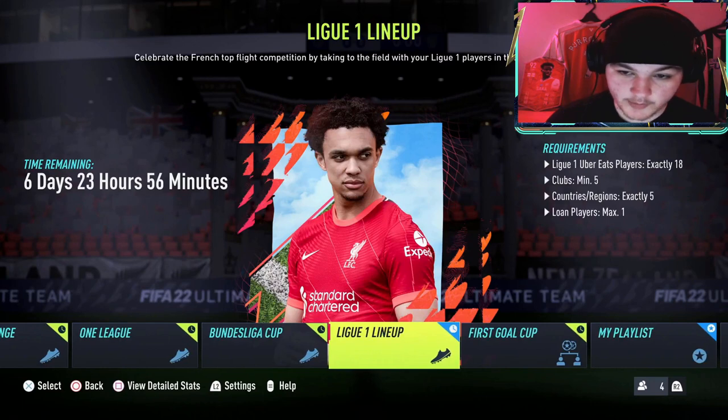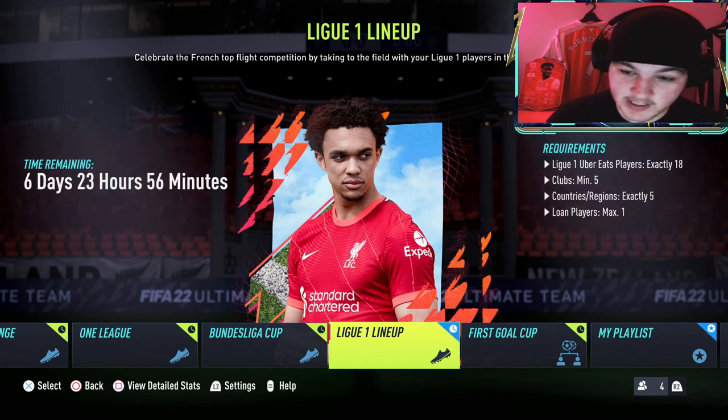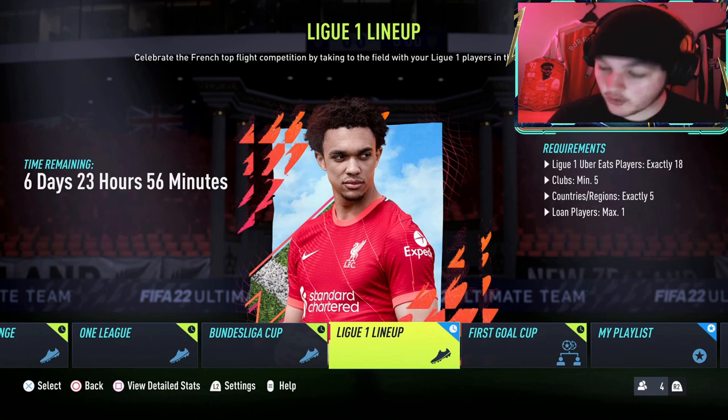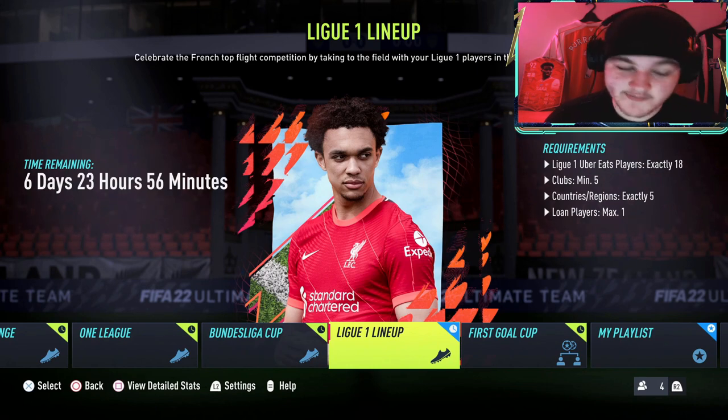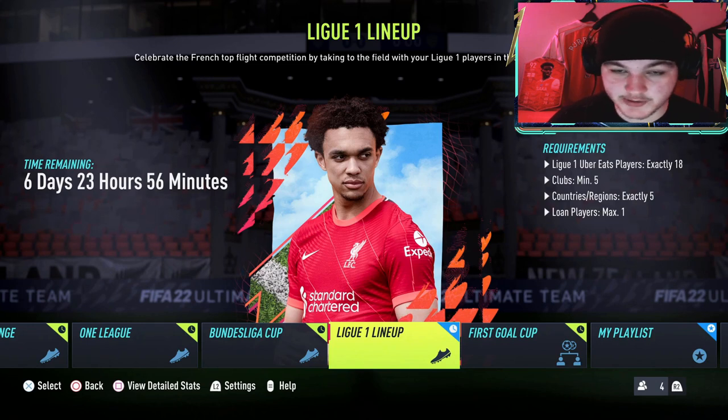The Ligue 1 lineup game mode is a classic match and you've got 7 days to complete it, so you've got the whole week of Ligue 1 TOTS to complete it. You need exactly 18 Ligue 1 Uber Eats players — that's the starting 11 and the 7 players on the bench. You need at least 5 clubs and exactly 5 countries or regions, and you can only have at most one loan player.